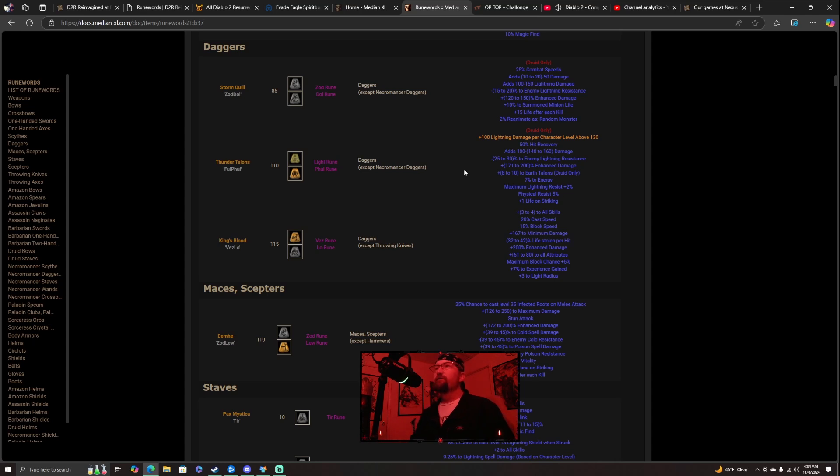Storm Quill needs a Zod and a Dull rune, which really isn't that bad. I know I've said this in previous videos, but it is much easier to get a Zod rune in this version of Diablo 2 than pretty much any other version. That doesn't necessarily mean it's way easier overall, because there are almost 40 other runes above Zod that you can get as well.